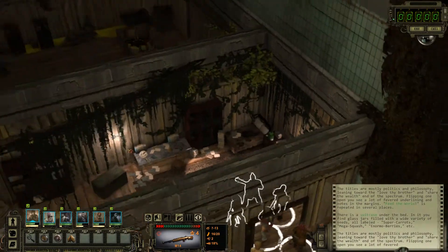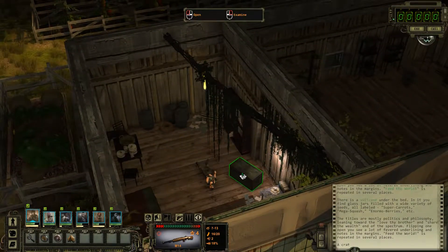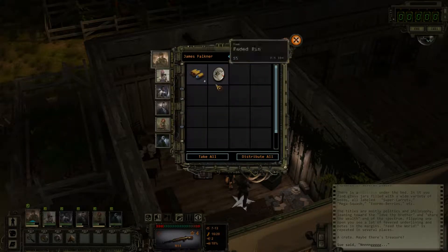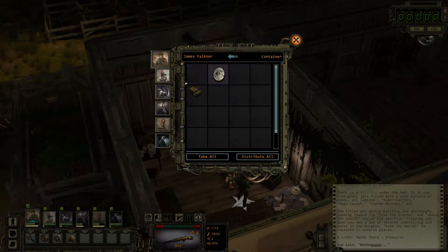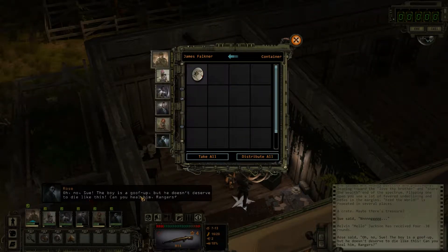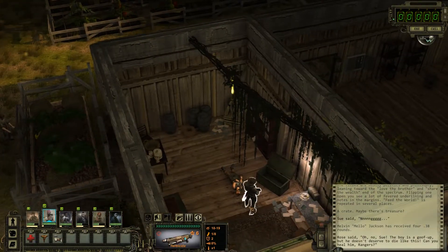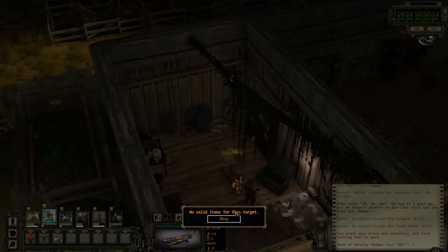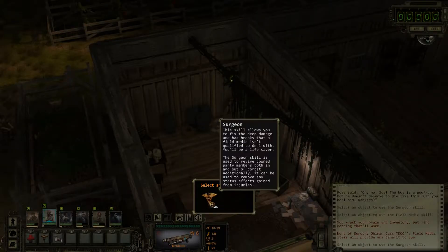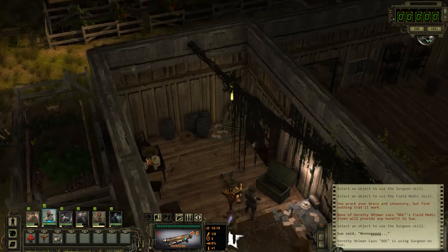There's the dying man. What's in your little chest? A bated pin — we'll take that, and some ammo. Sue, the boy's a goof-up. He doesn't deserve to die like this. Can you heal him, rangers? Thankfully we have a medic. Alright, 100% chance for the surgeon's skill to work here. Says Sue.